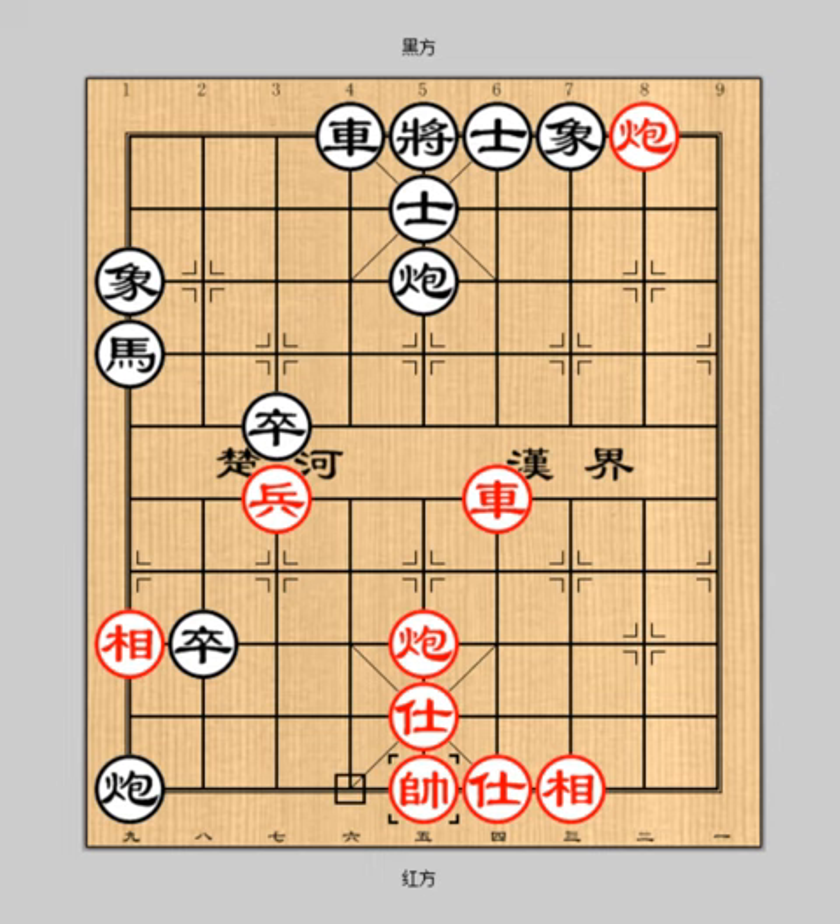What a wonderful game — that is a perfect example of using the stratagem of Reviling the Locust Tree While Pointing to the Marbury. After learning this lesson, hope you guys understand this strategy better and apply it to your games. Have you learned it? Keep trying and practicing. See you in our next lesson.